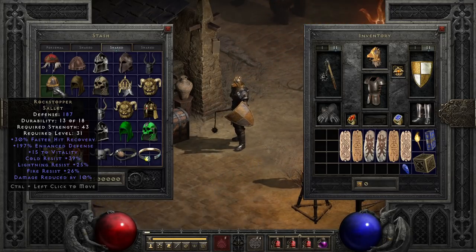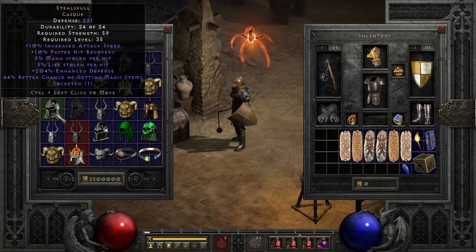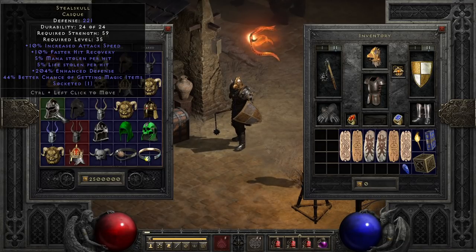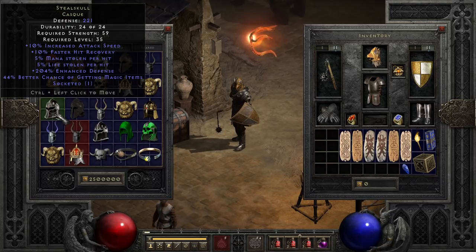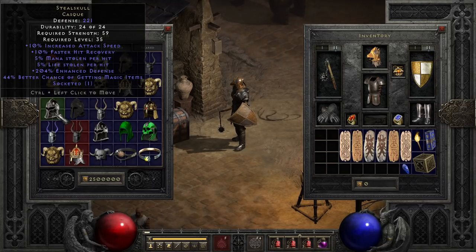Speaking of beating Hell, we have one of my favorite sleeper helmets, Steel Skull — which, like Biggin's Bonnet, doesn't come with a socket, but it does come with all the rest of these stats. Increased attack speed is super uncommon for helmets, the faster hit recovery is nice, and the dual leech is really solid for physical damage dealers like Amazon or Paladin. It also packs a variable magic find percent that's competitive with Tarnhelm, and at its peak, even competitive with Harlequin Crest — which is still about two rows away.